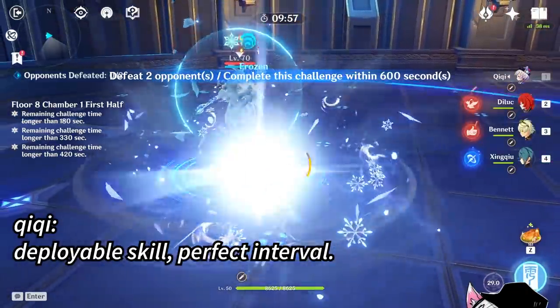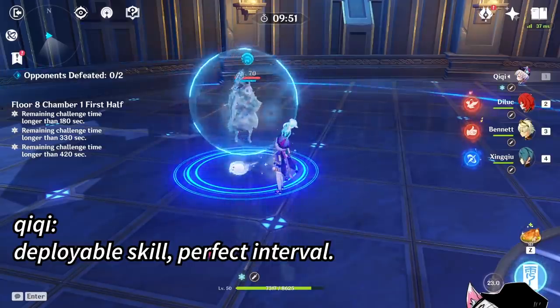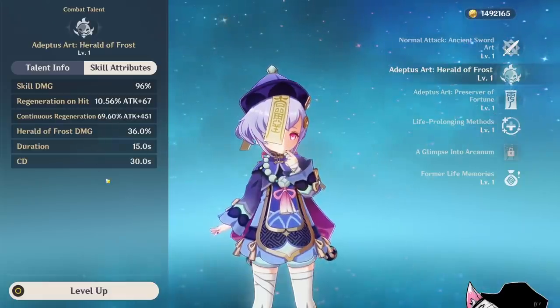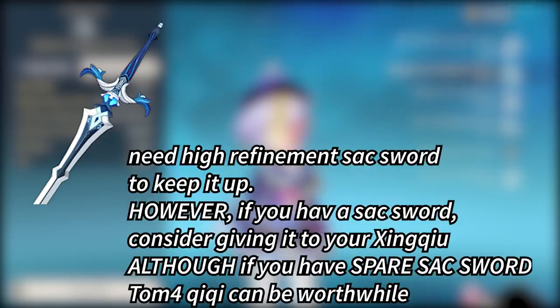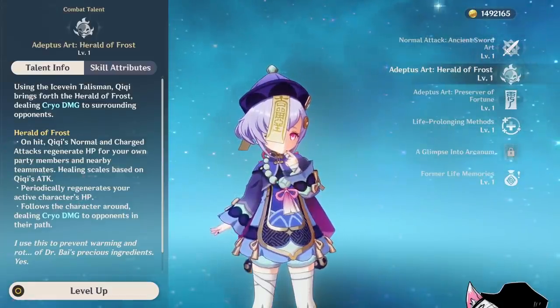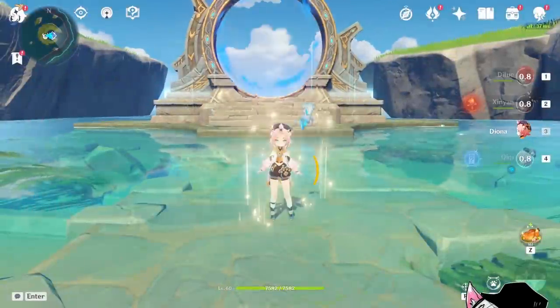It seems like Qiqi is a good carrier as well, because her elemental skill is deployable and hits at a very good interval to keep the buff up. However, the thing with Qiqi is that her elemental skill is only up half the time since it lasts 15 seconds but has a 30-second cooldown. That means unless you have Sacrificial Sword, the buff won't be up permanently. But if you have Sacrificial Sword, that's usually going on your main Qiqi, leaving Qiqi with no Sacrificial Sword. Unfortunately, if you really want your cryo healer to provide a 20% attack buff, just run Noblesse Diona instead.